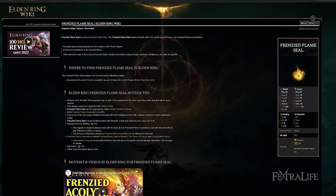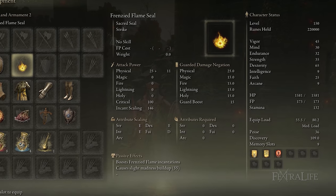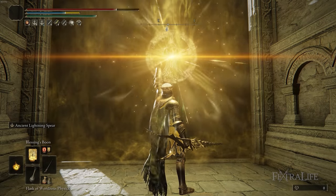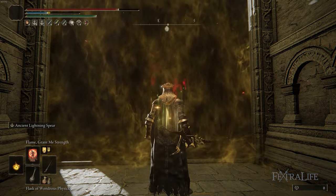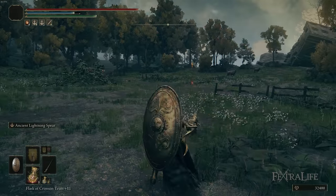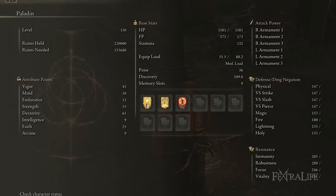The seal I'm using for this build is the Frenzied Flame Seal — you can use whatever seal you want; I don't even have it upgraded here. I'm really only using the seal for Golden Vow and Flame Grant Me Strength, maybe Black Flame's Protection. We're not trying to focus on incantations with this build because we've replaced that with Ancient Lightning Spear. However, you could upgrade this seal and still have decent incantation scaling since you'll have a lot of points in Strength, Dexterity, and some Faith.